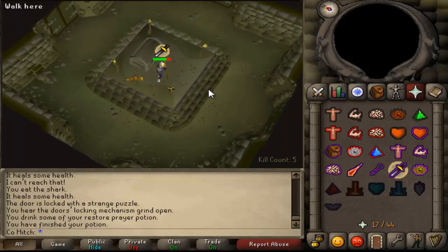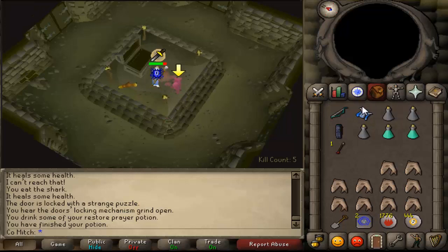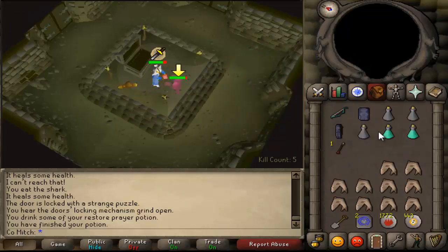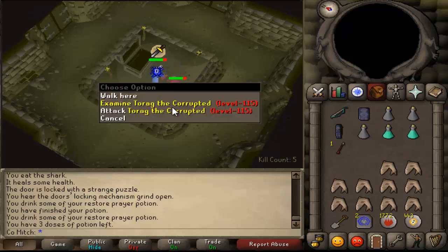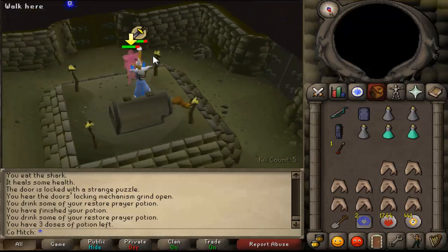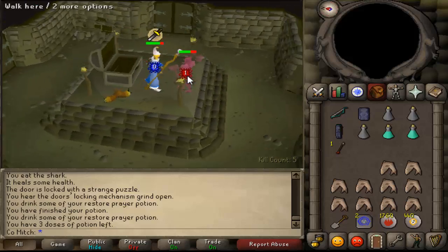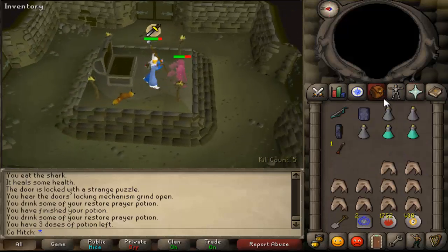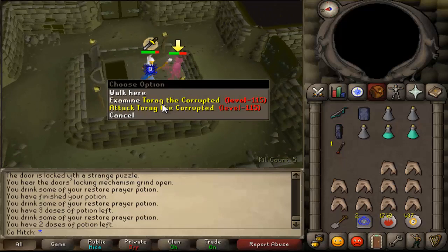Torag's in the tunnels — we'll kill Torag. Watch your prayer in here because you've got all the brothers trying to smite you out for your bank. It's also advisable to get 8 kill count before looting the chest, which I haven't done. Just kill Torag like any other brother — they're intent on using up all my prayer potions.